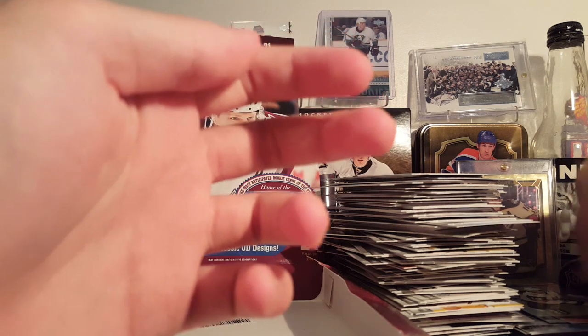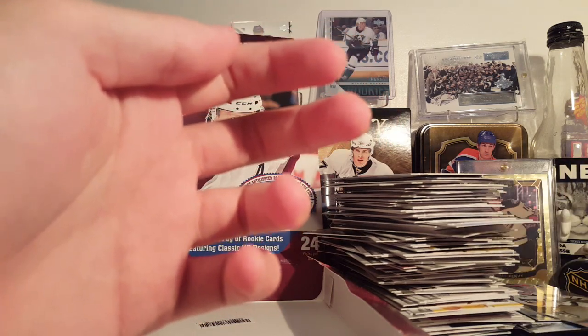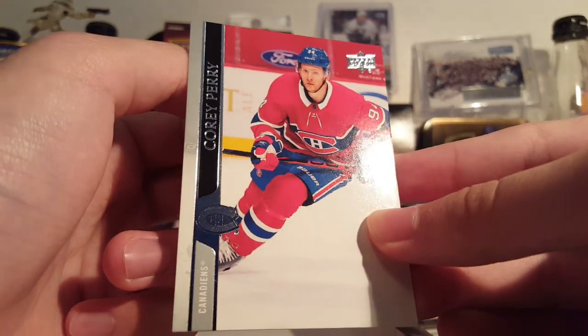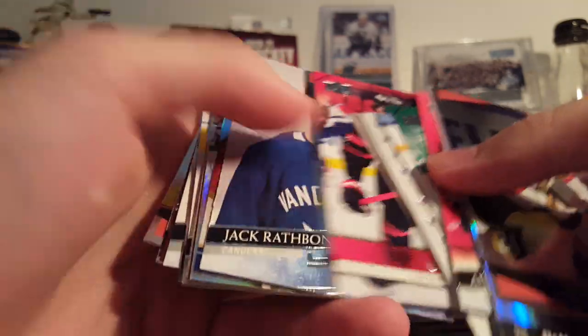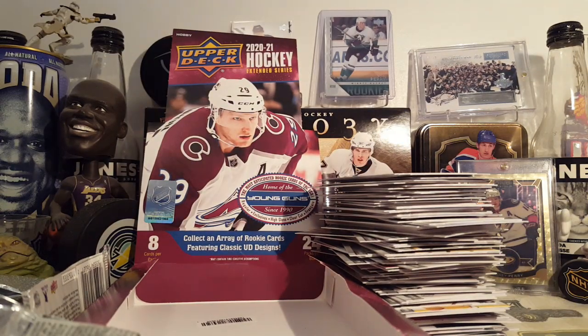Kaliyev is nice. Obviously the hit of the box would be Corey Perry's first Montreal Canadiens base card. There's some other nice stuff in here too — the Hepponiemi French is pretty good. So that is it, thanks for watching. I like this stuff — I know a lot of people don't but I personally like it. I'm not going to say don't buy this, but give it a shot. Retail should be pretty good — there are a lot of retail exclusive parallels and they're numbered as well. This won't be the last you see on this channel of this stuff, I'll be getting retail for sure.